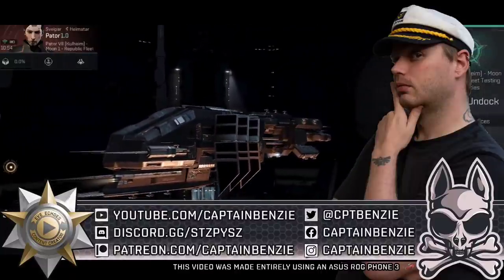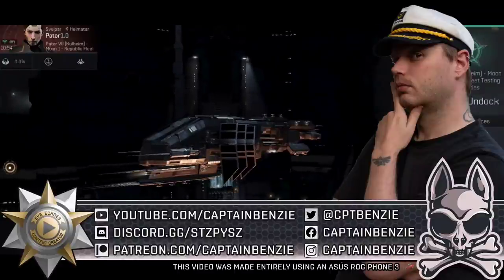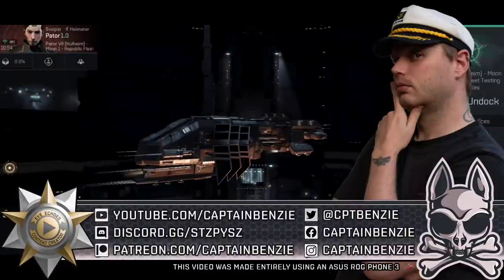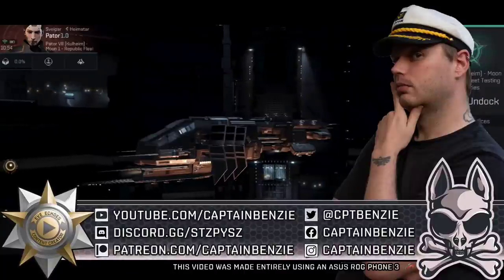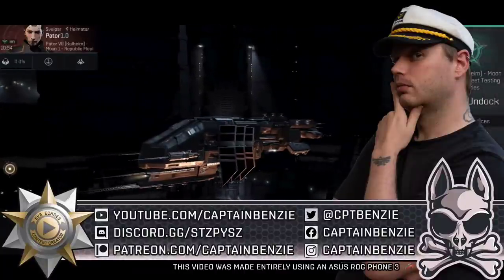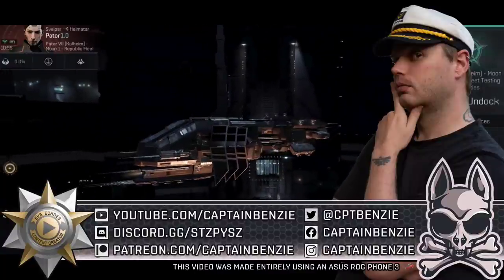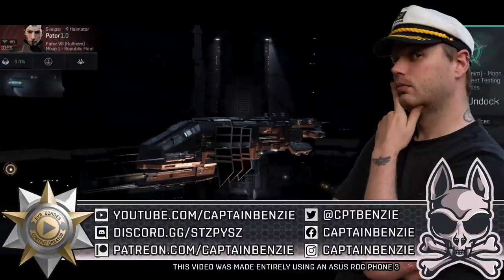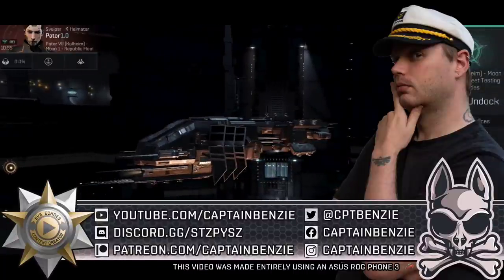In today's video, I thought it'd be fun to do the complete opposite of what we did in Lesson 1. In Lesson 1, we had a look at getting started with destroyers and which ships you're going to start with. In this video, I thought it'd be fun to have a look at the Thrasher Covert Ops, which is a Tech 10 destroyer, giving you an insight into the destroyer endgame — what you're ultimately training towards. We're going to compare it to the Thrasher Fleet Issue, just to see how the two compare side by side and what makes the Thrasher Covert Ops special.